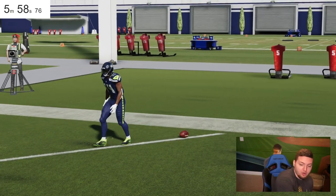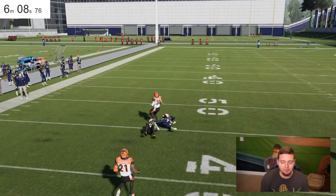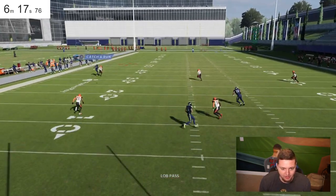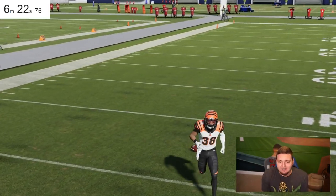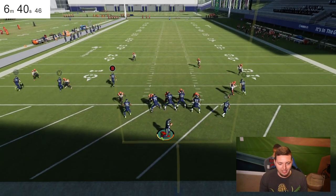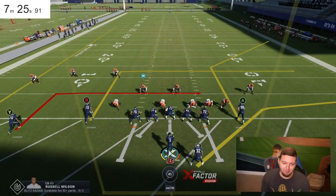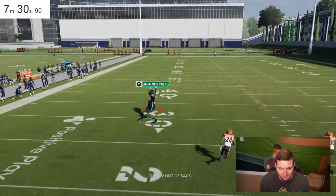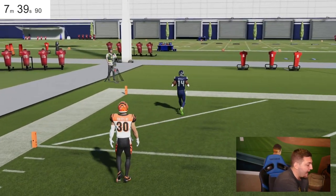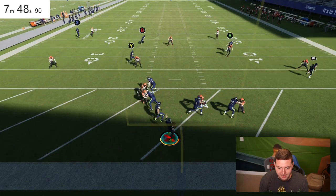I think it honestly just comes down to luck. If they don't press him, it's a GG. Even if he outruns them, there's just not enough throw power from Russell Wilson to put it far enough down the field for DK to run underneath it. That stupid animation where the corner tackles him as he catches the ball keeps stopping us. He's been catching a lot of them but they just tackle him on the catch. Then finally — that lucky one where he actually broke the tackle. That one was warranted. We only need one more.